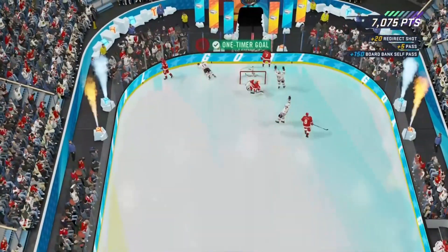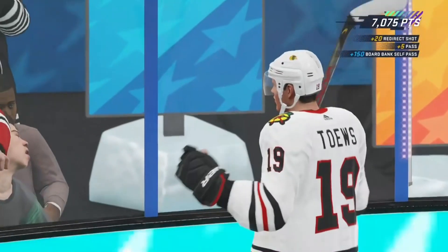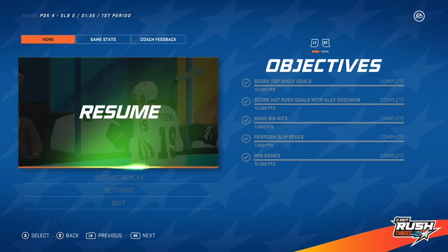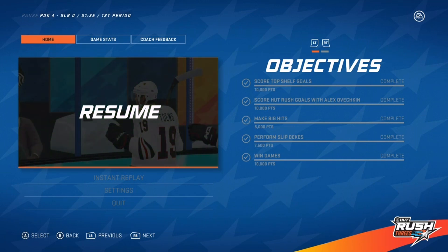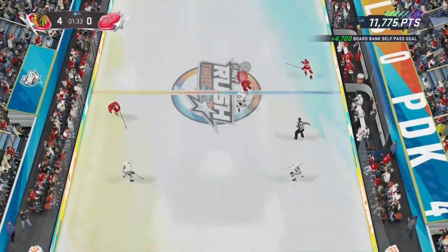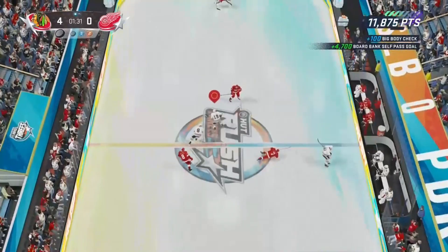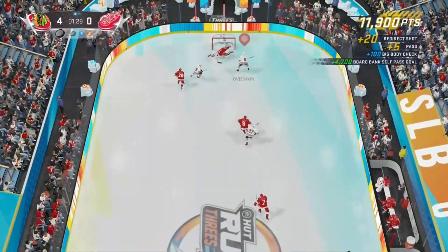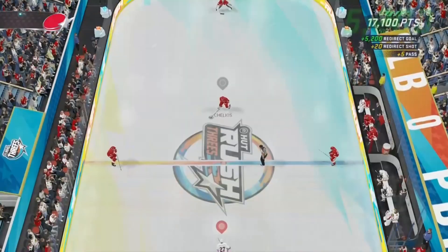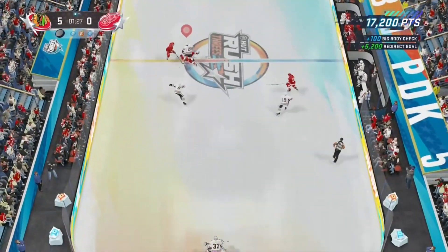If you want to get a little bit of extra points, do slip dekes — when you're by the boards press LB + RT. I don't know what the controls are on PS4, but slip dekes work every single time. Bank shots off the boards, dangles, toe drags, between the legs — any kind of dangle you pull off and you score, you are going to have an effective method. You are going to get a lot of points. You're gonna be getting 30,000 points every single time, and that's basically two to three games to get one tier.